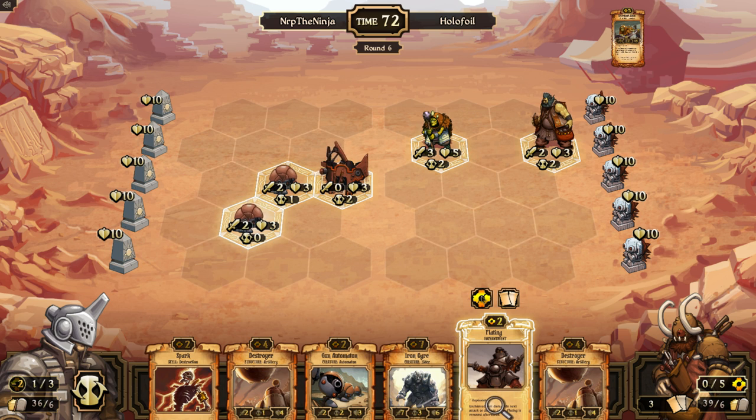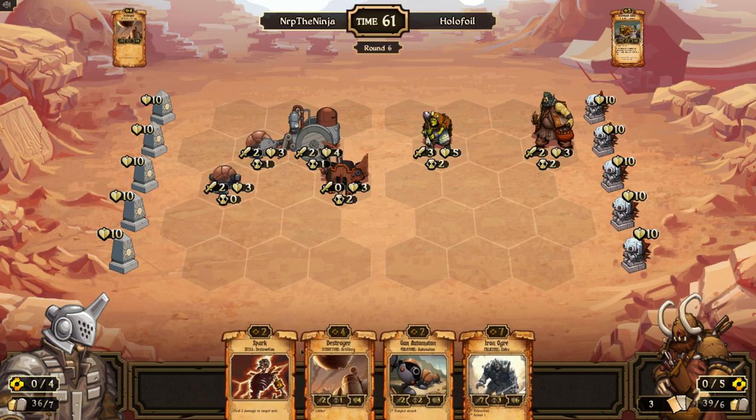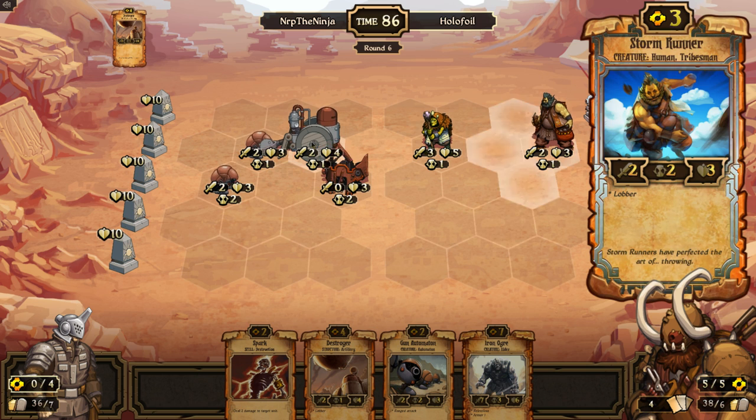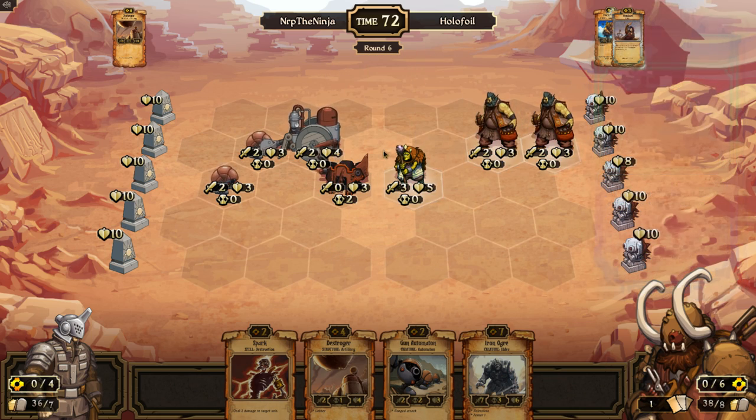Let me grab the destroyer. There we go. I can spark you this turn and then you die unless he's able to destroy the destroyer this turn. Any valve dispersal on the destroyer? Possibly a valve dispersal — oh no, storm runner — probably a bombard. This isn't going to plan, guys. Energy precon isn't that good.